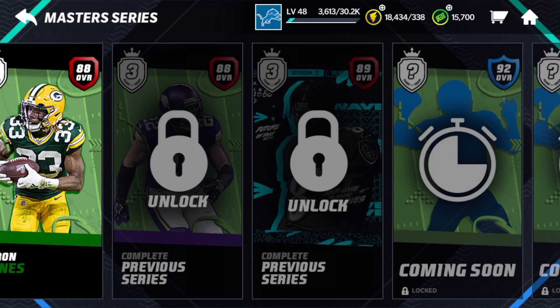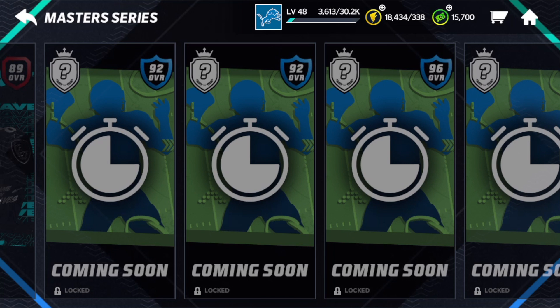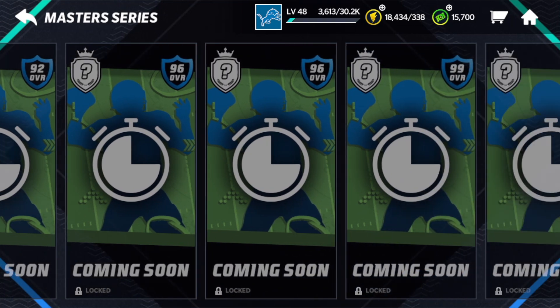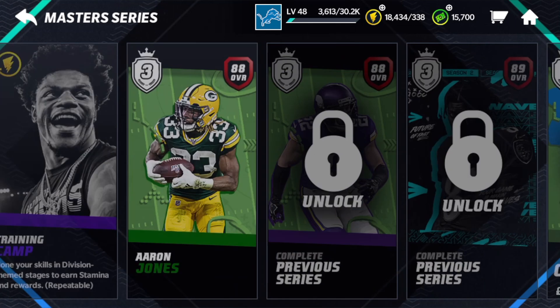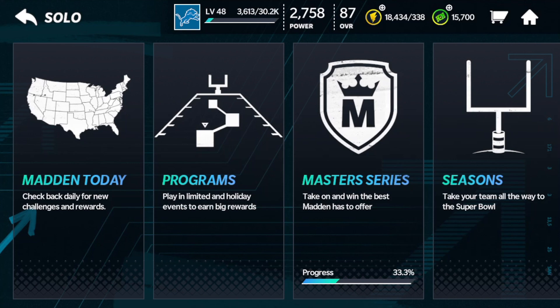The main thing about Master Series is that they don't upgrade it quick enough. They finally have it coming out now when we do not need 88. Maybe the Harrison Smith will fit on my team, but the Aaron Jones will not fit, and the Lamar Jackson will not fit. By the time we get 92s, it's going to be probably late December or January. I'm not sure when they're planning on having the third console, because it kind of works with the console releases — that's why we have season one, season two. When we get that next might be December or January, then we have 96s and then 99. So it's going to be a little bit — I'll play it as something to do, but at this point it's really not super, super worth it to me.